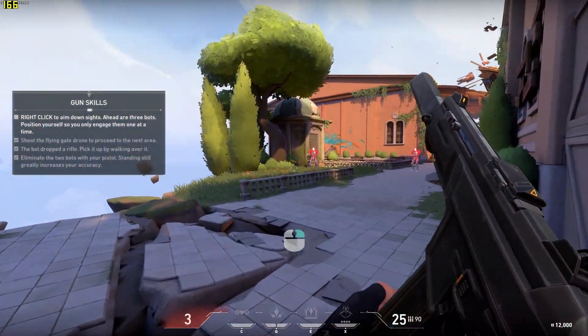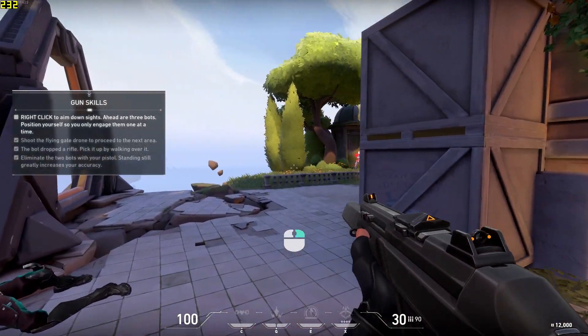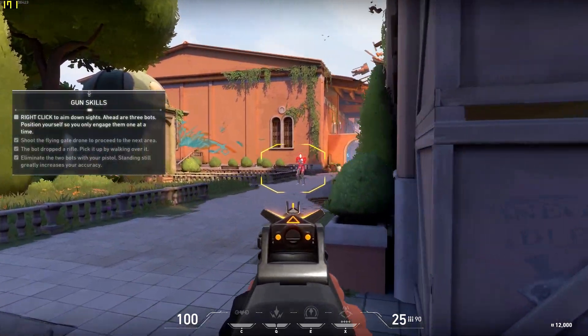Alright, agent. Three more. Position yourself so you only fight one at a time. Aim down sights for a closer look.